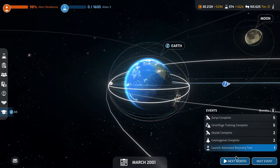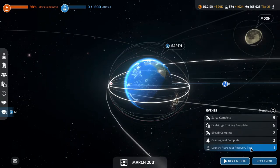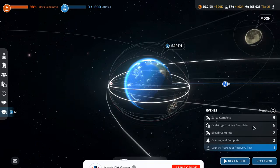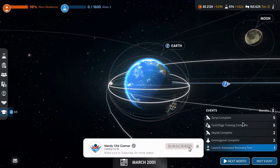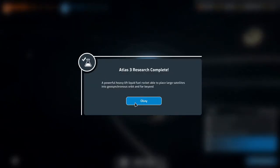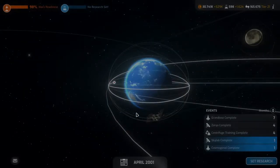Atlas 3 will be done next month and then we'll start the next rocket type. We are launching the astronaut recovery tests next month, then Cosmogonical complete in two months, Skylab complete in three months, centrifuge training complete in five months, and Saria complete in five months. Let's continue on to the next event - Atlas 3 research is complete: a powerful heavy lift liquid fuel rocket able to place large satellites into geosynchronous orbit and beyond.